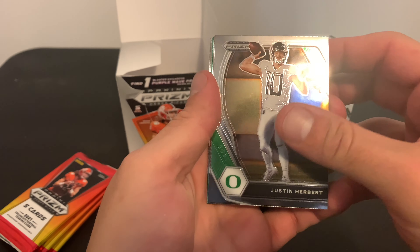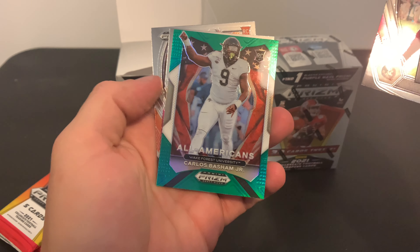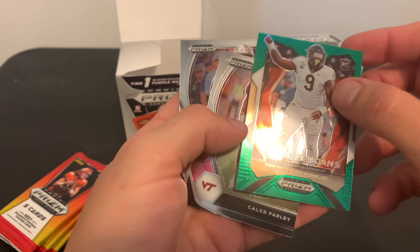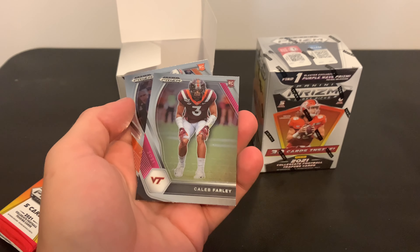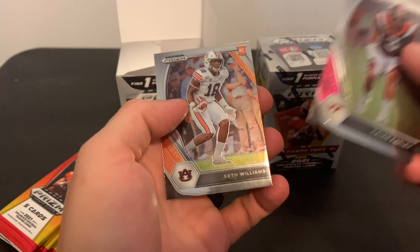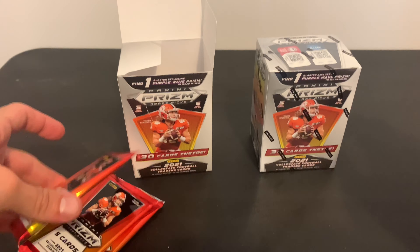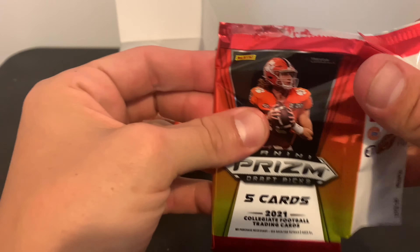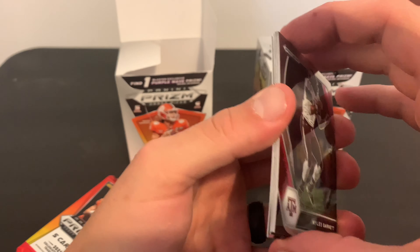Justin Herbert. Cam Akers — that's another green one. Carlos Basham Jr. It's nice that there's one prism in each pack. Caleb Farley and Seth Williams — or one parallel, I guess. Fuller's has much done so far, hopefully it keeps going. You have the hot hand — we'll see.